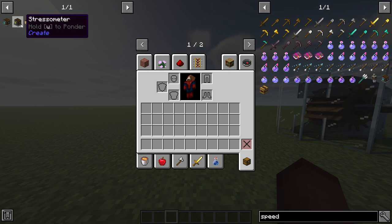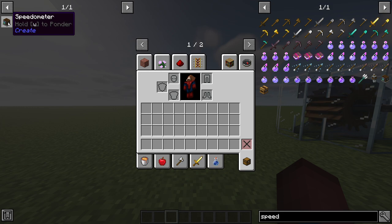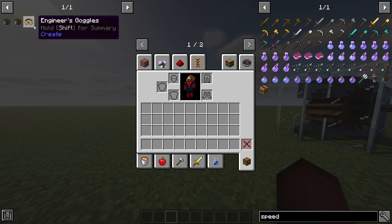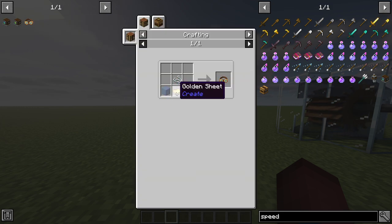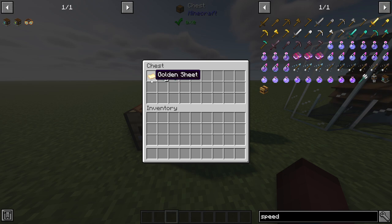We're going to talk about three different items right in the beginning: our engineer's goggles, our stressometer, and our speedometer. Our engineer's goggles are made from a golden sheet, two pieces of glass, and a string. Remember, our golden sheet is made by taking a golden ingot and placing it beneath a mechanical press — it'll press it into a golden sheet, which is something we did in our very first episode.